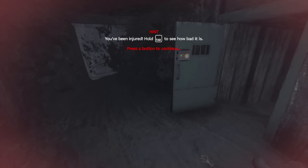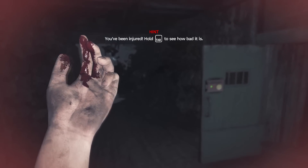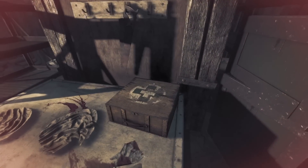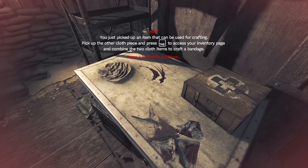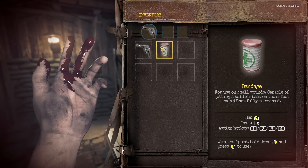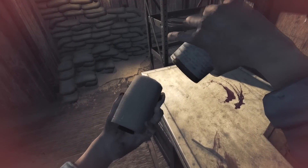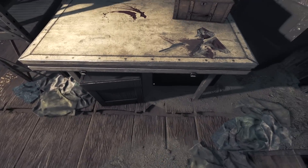Holy crap, I'm actually hurt here. Hold Tab to see how bad it is. Yeah, that's not good — I don't think it went straight through. Should I close that door and lock it? There's a first aid kit here but I can't use it. I picked up a cloth item. Press Tab, access the inventory page, and combine both cloths together. Now open this up, combine the cloth, hold down and use it.